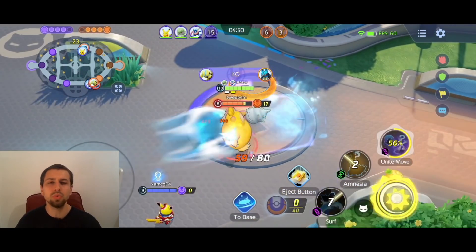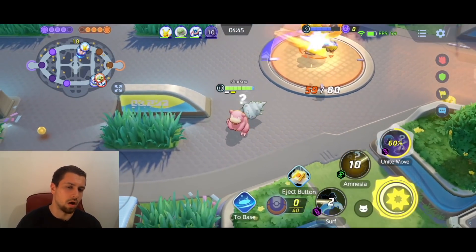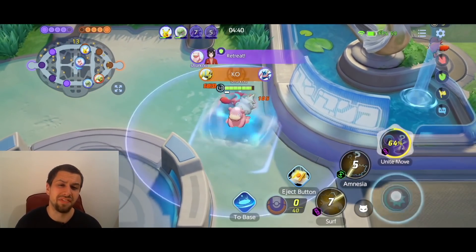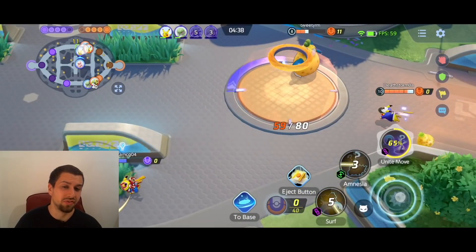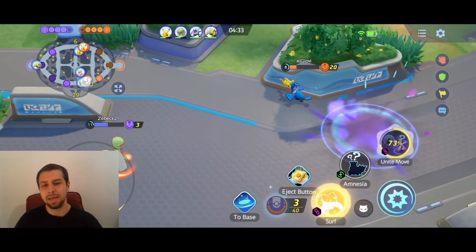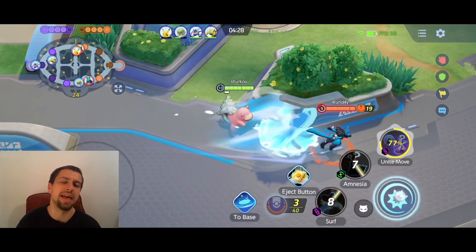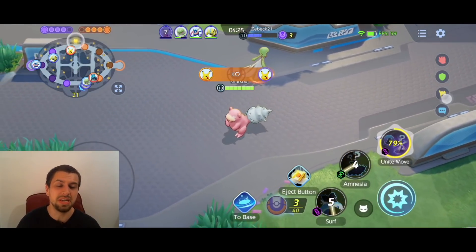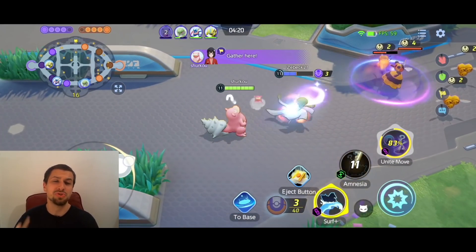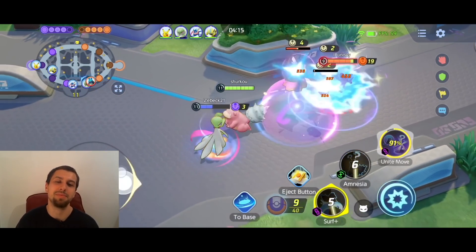If we talk about the solo queue — most of you guys are solo queuing, I'm solo queuing — most of the people who make these tier lists are making team-oriented tier lists. Slowbro is definitely rough to play there. But in solo queue, where you're the good player trying to beat the enemy good player, maybe that enemy good player is on a speedster carrying their team. You Unite move that guy, and it is an easy game.